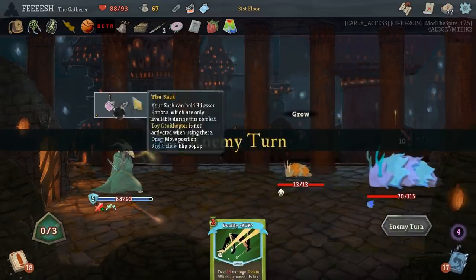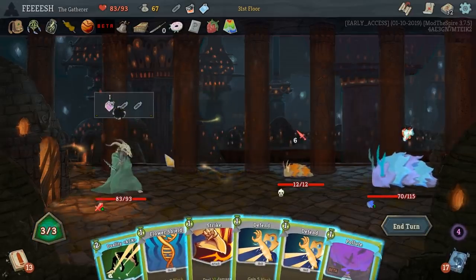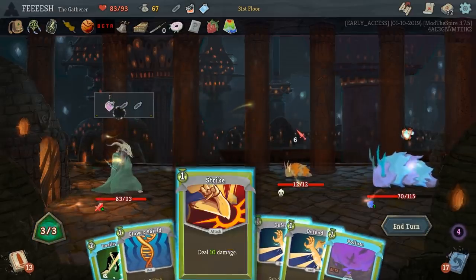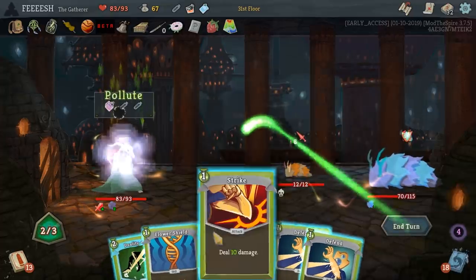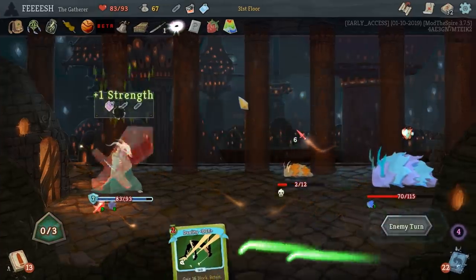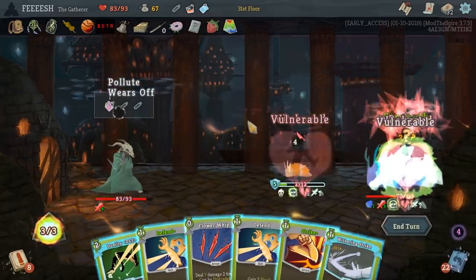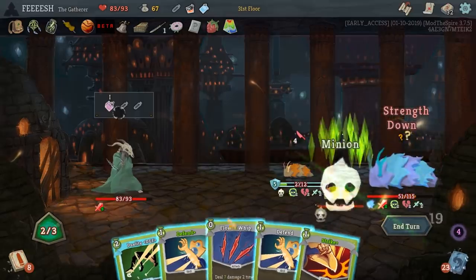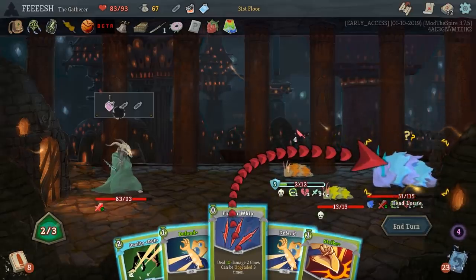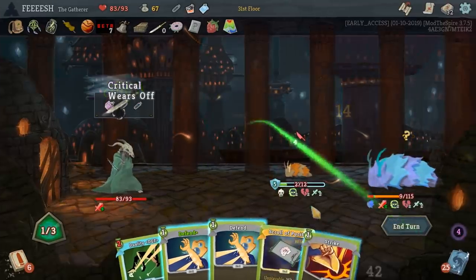It's a fun run. Let's do Pollute, Strike. He's gonna hit me for six. Glazed Taurus is actually one of my favorite mod relics I think I've seen in this game so far. It's a little strong. Heavy Jacket: at the start of each combat, gain one plated armor for every two relics you have. Oh, that's really good.